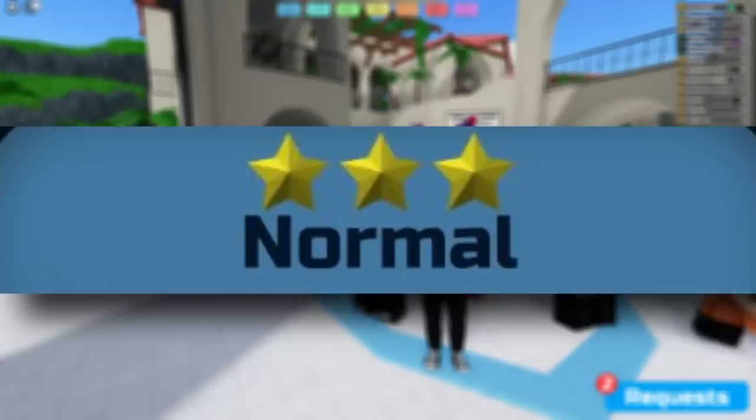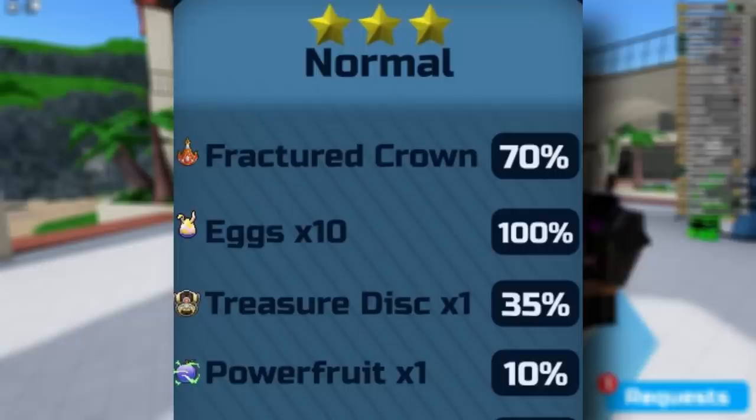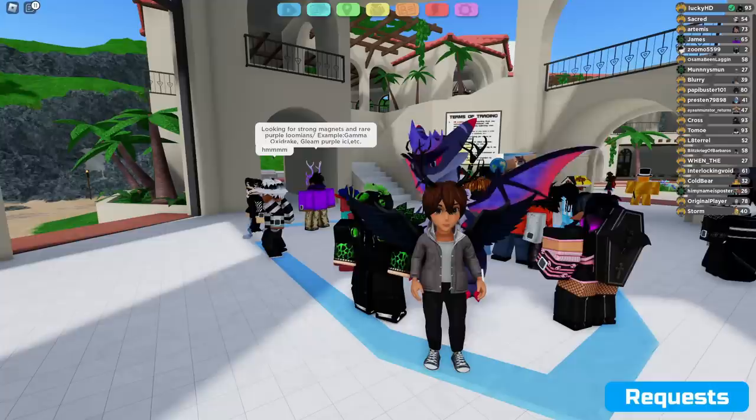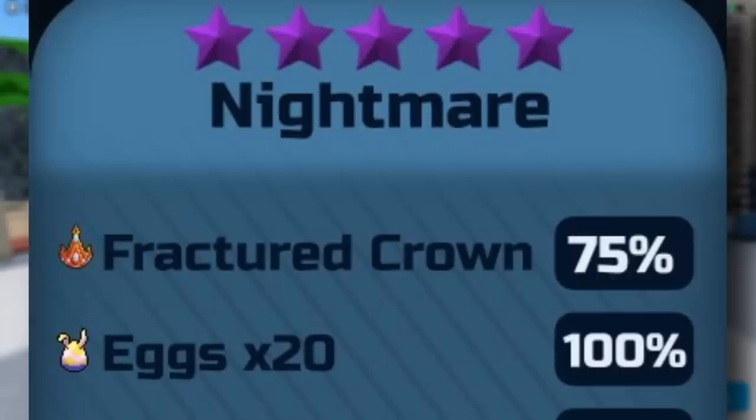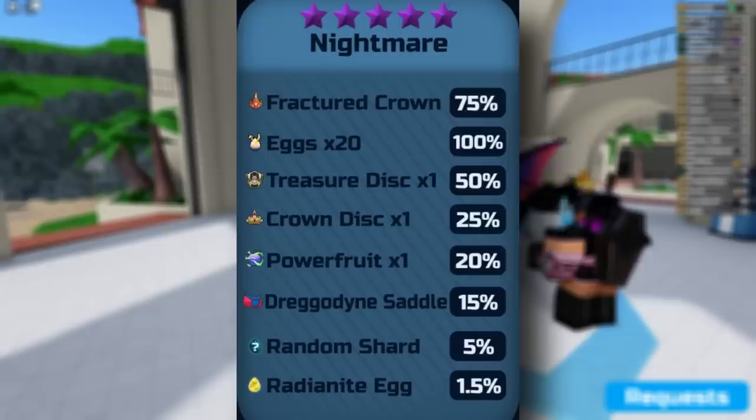Going into normal, you have a 70% chance to get the crown, 100% chance to get 10 eggs, 35% for a treasure disc, 10% for a power fruit, and an 8% chance for the saddle. Finally, getting onto nightmare mode, you have a 75% chance for a fractured crown, 100% chance for 20 eggs, 50% for a treasure disc, 25% for the crown disc, 20% for a power fruit, 15% for a saddle, 5% for any random shard, and 1.5% for the radiant knight egg.